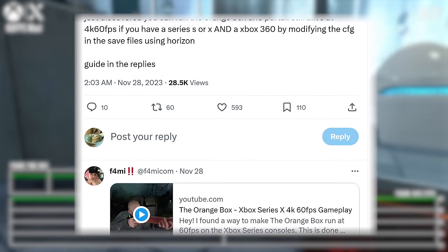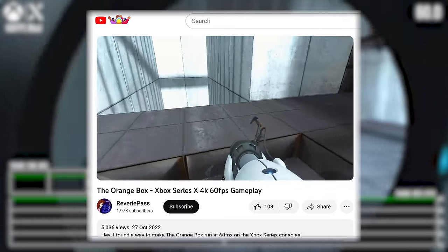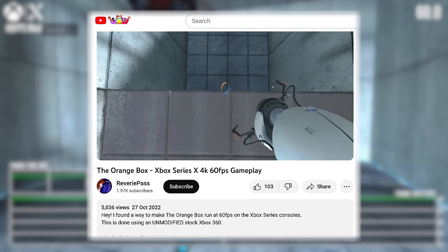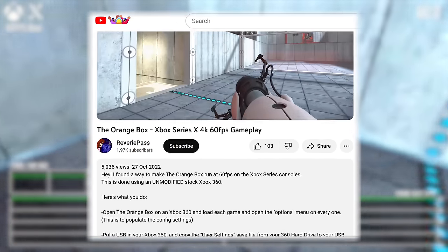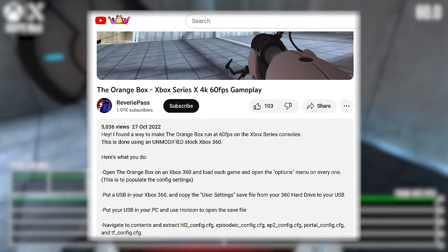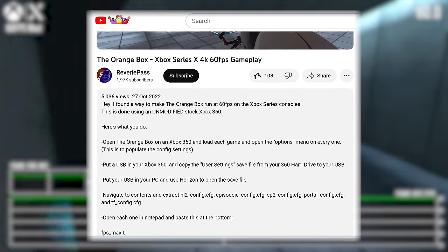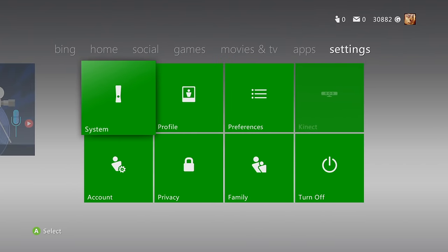One of our supporters, SJ33, highlighted a Twitter post from Famicom, which in turn pointed to a YouTube embed of a year-old video from Reverie Pass. It turns out that getting 60fps working is relatively simple — it's all clearly explained in their YouTube description.